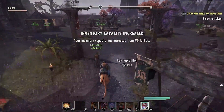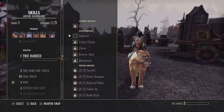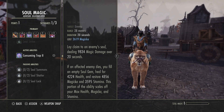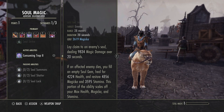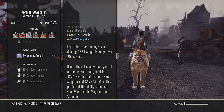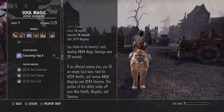Now you can come back out and fill your soul gems. That's the whole reason why we have Consuming Trap on the Soul Magic skill line. If you don't remember what it does: it's a magicka cost ability at 2,619 magicka. It says lay claim to an enemy soul, dealing 9,834 magicka damage over 20 seconds. If the affected enemy dies, you fill an empty soul gem. You also heal for 4,224 health and restore 4,856 magicka and 3,595 stamina. These numbers scale off your max health, magicka, and stamina, so they may differ for you.